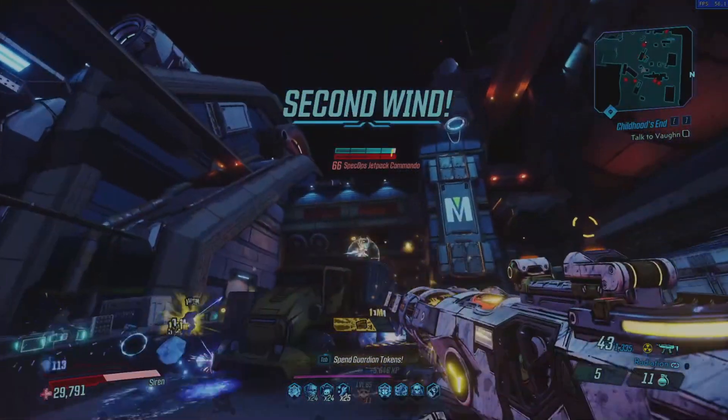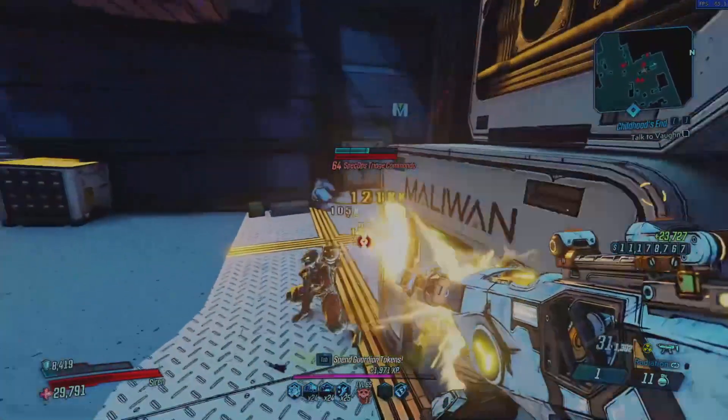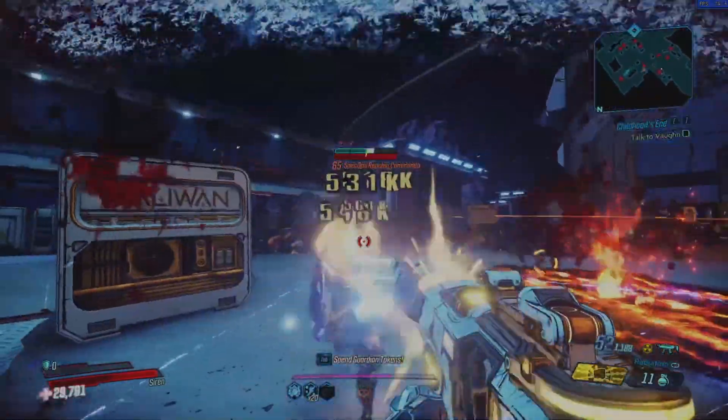The Plasma Coil can only be acquired from the Arms Race game mode and must be extracted before you can use it. It can drop from random enemies, the Heavyweight Harker, but has a dedicated loot source being these chests right over here. If you beeline it to these chests every run you have a higher chance of getting a Plasma Coil and the Dark Army. Usually I remember how to get to these chests by looking for this triangular section of the map.